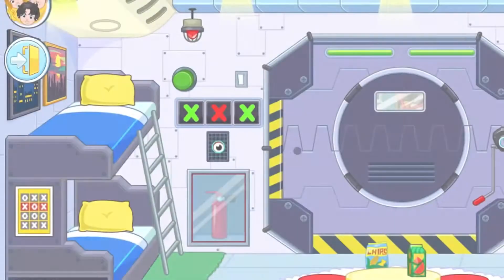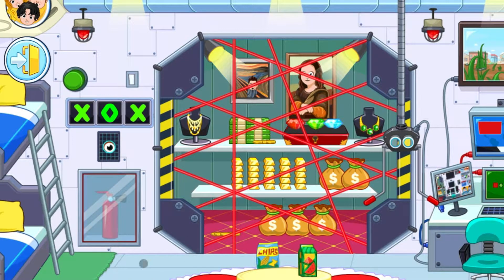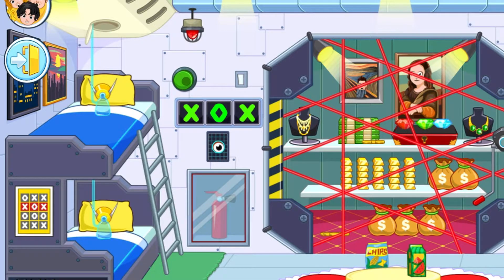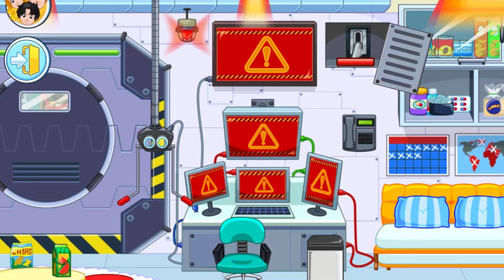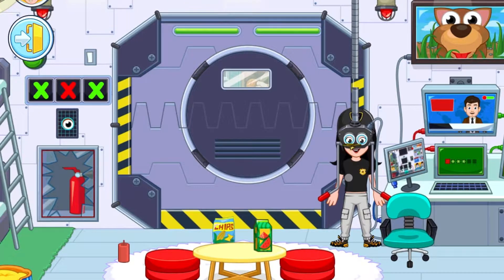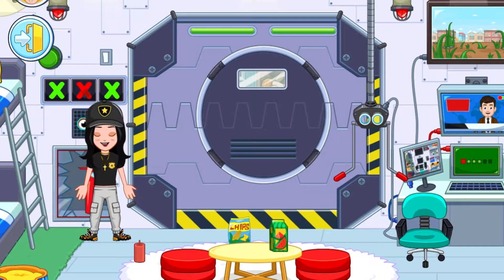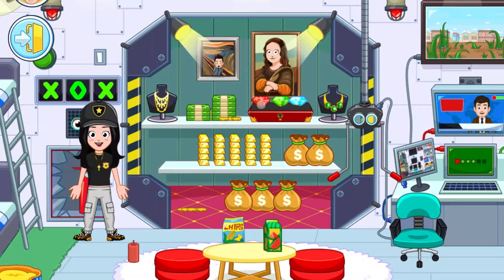Next, you can see this thing that says XOX — you have to put an O there, then you open up a secret vault. You can also click this green button and get some masks with oxygen. To get the lasers to go away, you just have to get a character and put it there. We also have a red alarm button here. You can scan your avatar's eye and then get a bunch of money, paintings, gems, and jewelry.